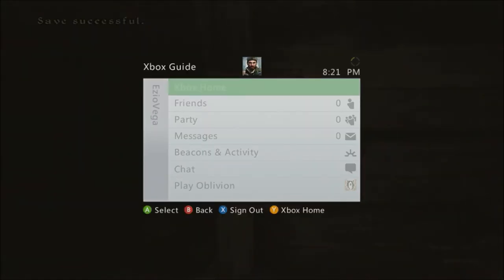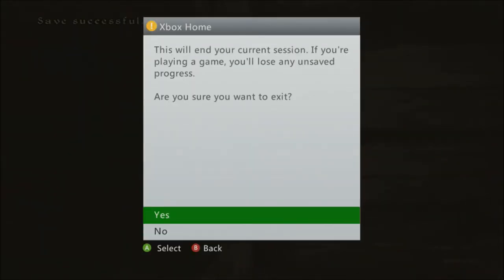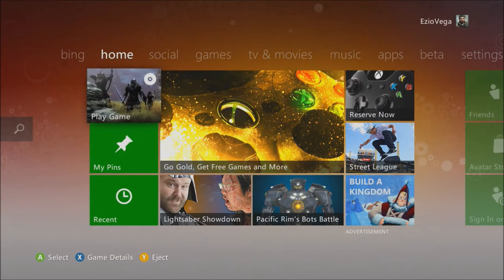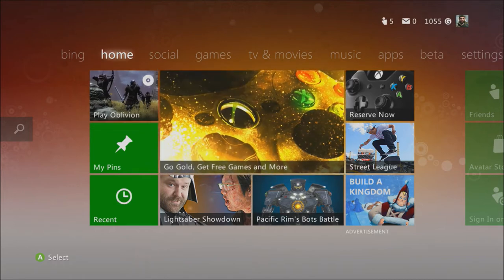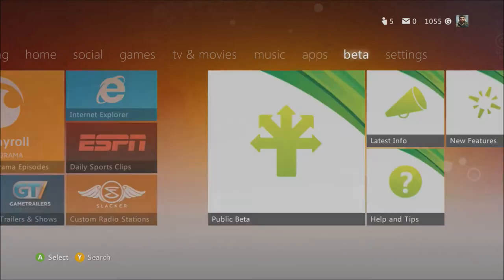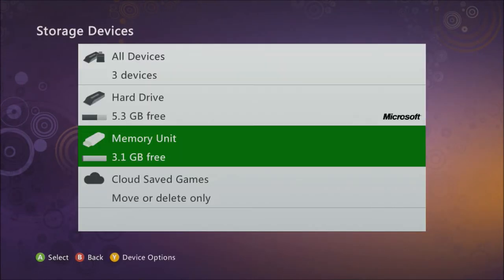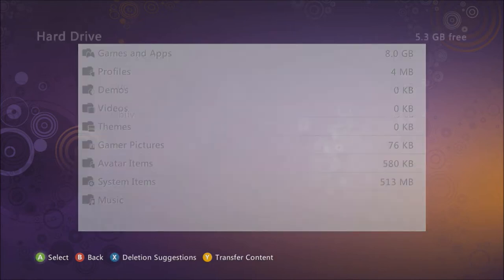Go to your dashboard - your Xbox 360 dashboard. Here's more proof that it's Xbox 360 and this video is not old; it's the new dashboard for 2013. Now you want to go to Settings - sorry if it takes me a while to get there, I'm trying to think - go to Storage. You have to have a USB, remember that.